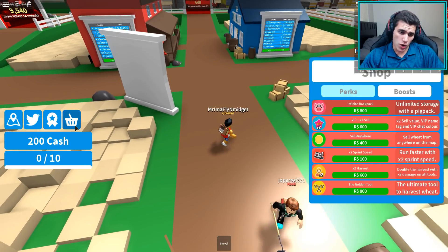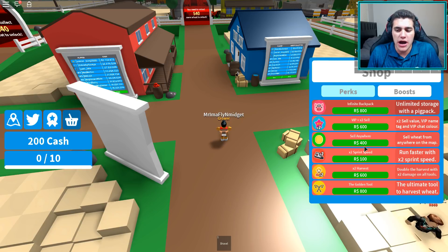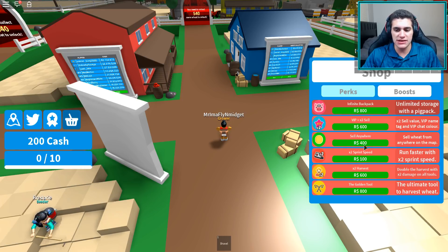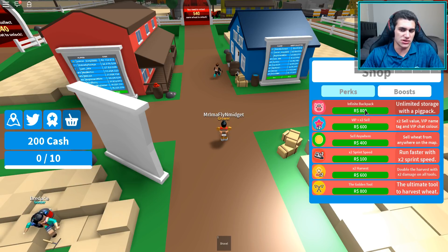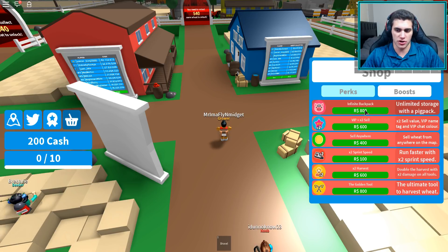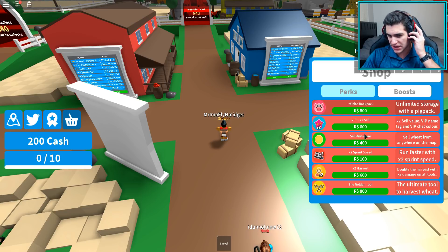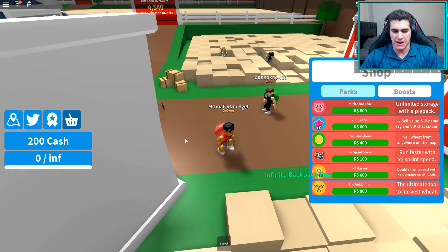So here's what the backpacks look like: small backpack — capacity 10; medium — capacity 25; large — capacity 50; huge — capacity 100. That's the max normal capacity, and 100 is not good enough for me. I'm trying to get that god-tier backpack, so we're heading over to the shop. The infinite backpack is 800 Robux. If you're going to play this game long term, it's 100% worth it — either the infinite backpack or the 'sell anywhere' option, which is cheaper.